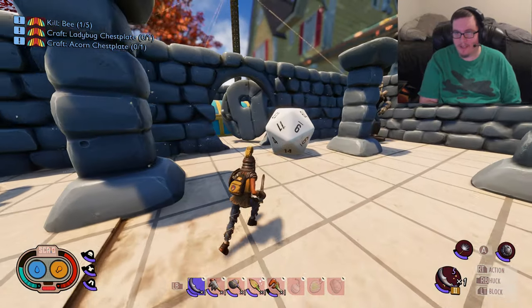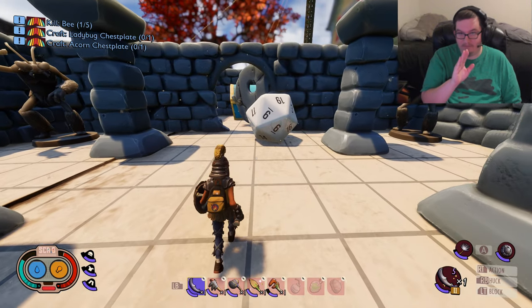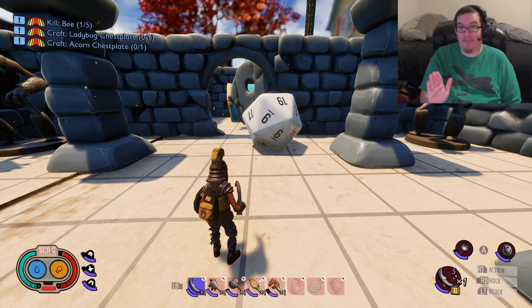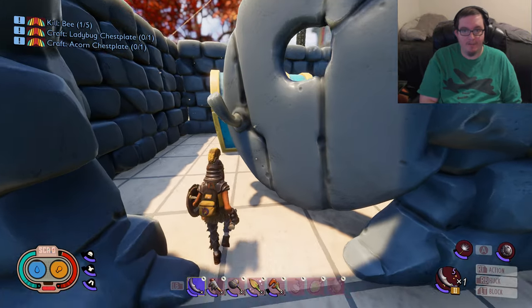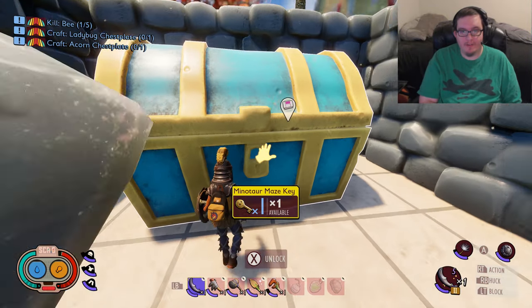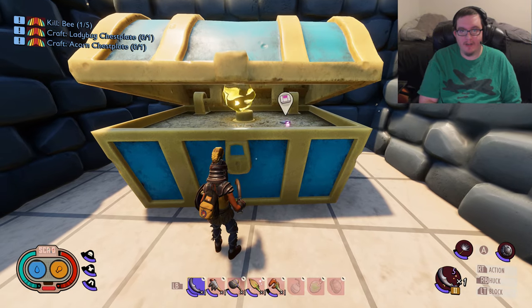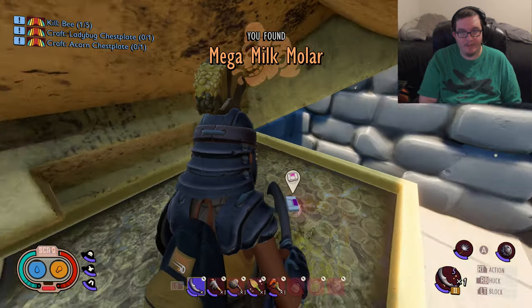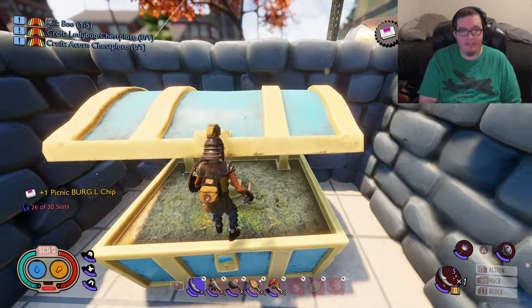When I first entered this room, there was a bee standing or chilling right here. It wasn't a boss or anything — it just made it look like a boss fight, which was kind of terrifying. So just be aware of that. You come over here to the Minotaur maze chest, open it up — there's actually one of those extra items in here. And you've got the picnic Burgle chip.